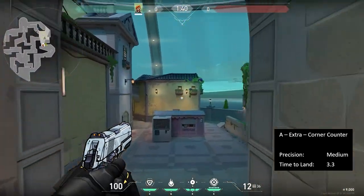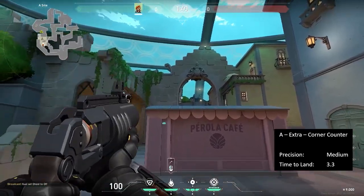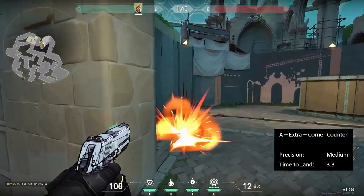This last one is meant to ruin Killjoy ults and Phoenix ult clips from that corner. Get into back sight and aim at the top of the tree. Keep in mind that this takes 3.3 seconds to land.